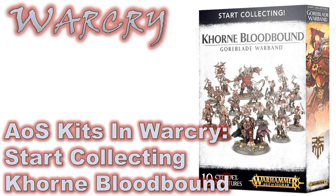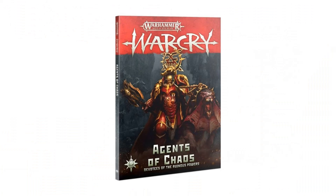In this episode we're looking at the Start Collecting set for the Khorne Bloodbound. Being one of the Chaos factions, the rules for all of the models in this box set can be found in the Agents of Chaos book.